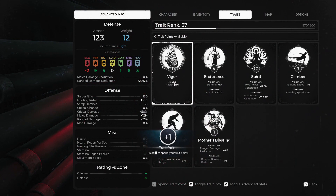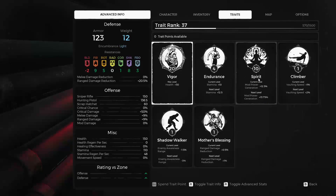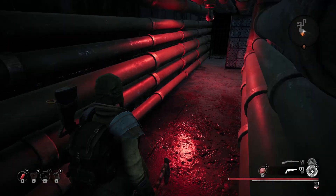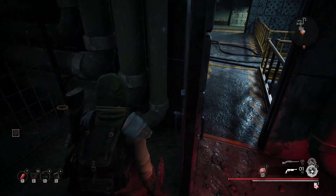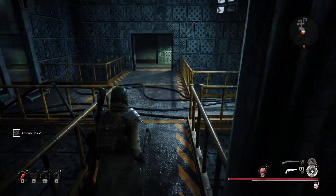I've been treating this game like Dark Souls. Since I have Spirit at 10, I'm going to increase it to maybe 15 and then stop there. The Climber trait looks useless — not going to touch that. Will put points into the thumb skill.